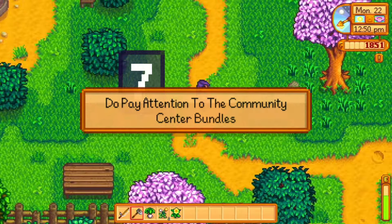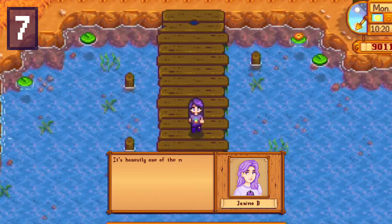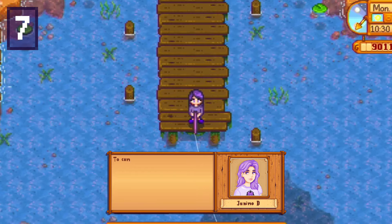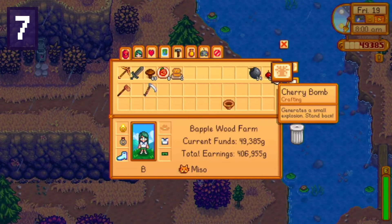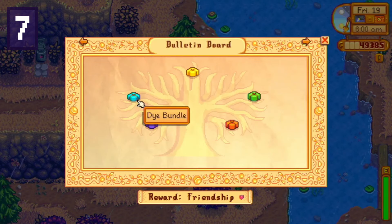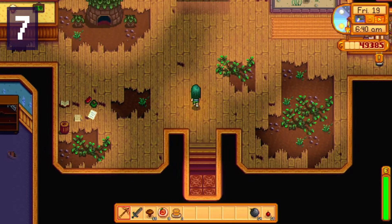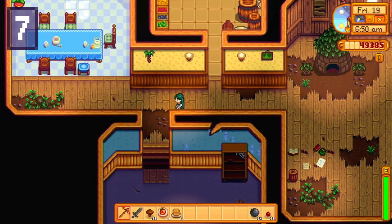Number seven: do pay attention to what you need for your bundles in the community center and try to keep extras for things you may need in future bundles. It's honestly one of the most aggravating things to realize there's a fish you need that was only catchable in summer but it's now fall and you'll have to wait practically a whole year. Concerned Ape has made it easy to check your bundles by clicking on the golden scroll at the top of your player menu — you can check it anywhere in the valley. I used to have to physically walk back to the community center every time, so please appreciate how much easier he's made this.